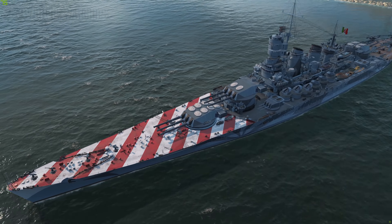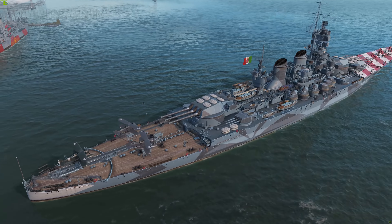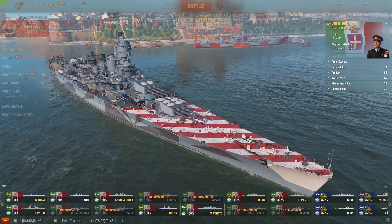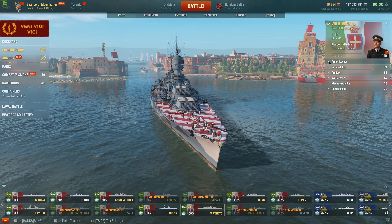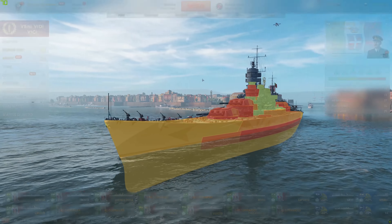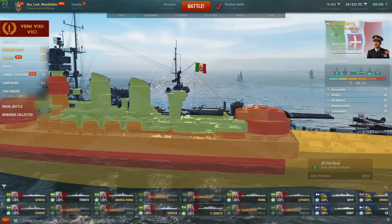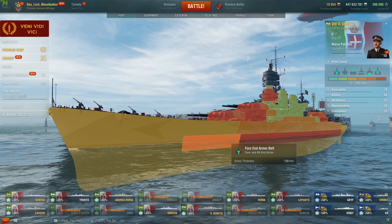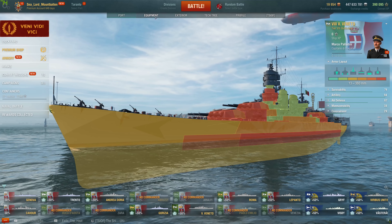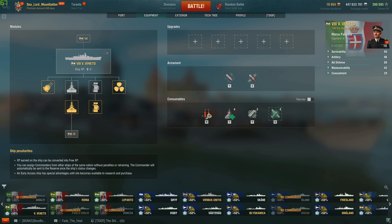So we're going to go ahead and take a look at her stats. No commander skills have been applied, nor modules. Let's go ahead and look at her armor. No tripping surprises here — 32mm bow, 32mm stern, got this nice cheek plate right here which is 130mm of armor. Oh hold up, before I do that, I should probably put the upgraded hull and gunfire control system on her.